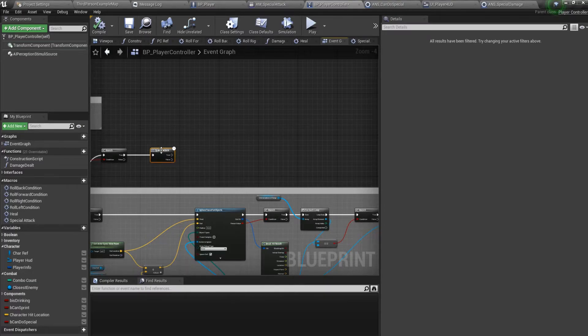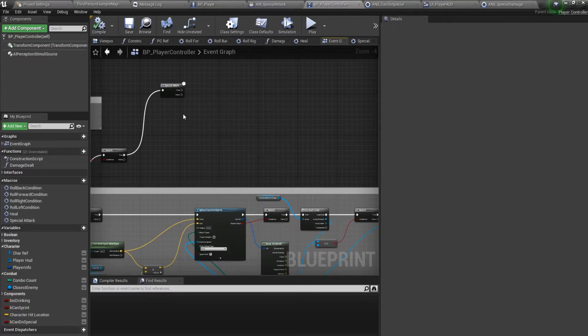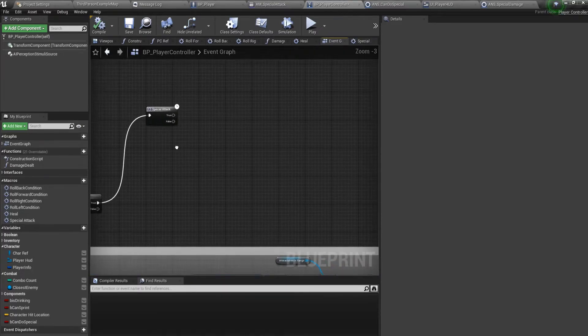From the false branch, let's check for another attack — if the special attack was done and blended out.